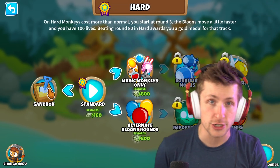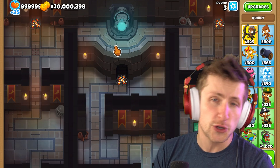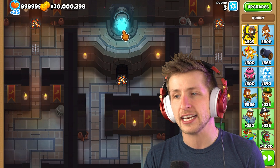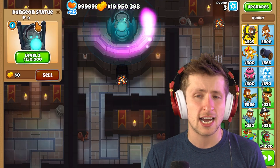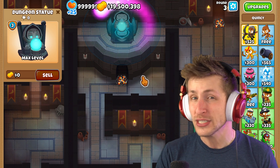In the newest map, Dark Dungeon, there is a secret tower. You can unlock it by clicking on this torch and then this torch, and then buying it for a total of $50,000. You unlock the statue, which creates an orb that flies around and pops balloons for you. You can upgrade it two more times - the dungeon statue level 2 and level 3 - for a total of $500,000.